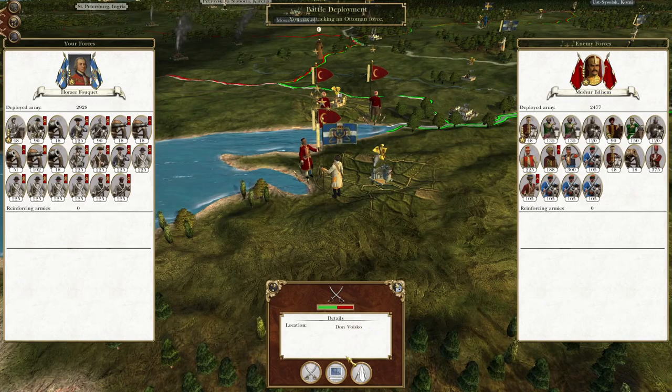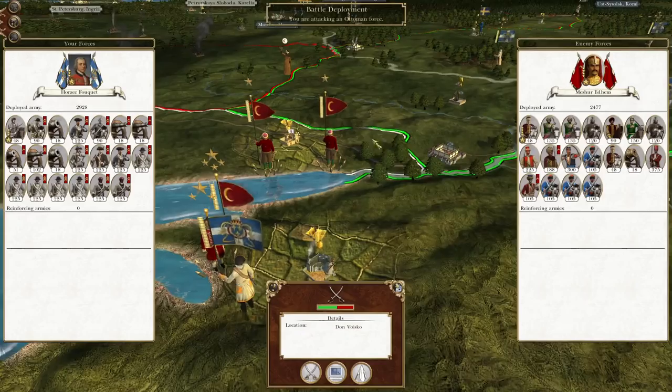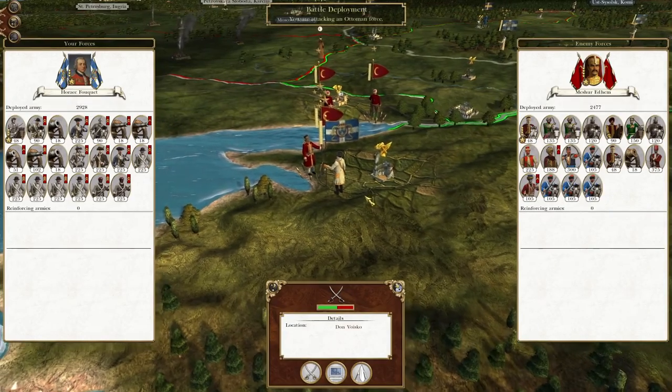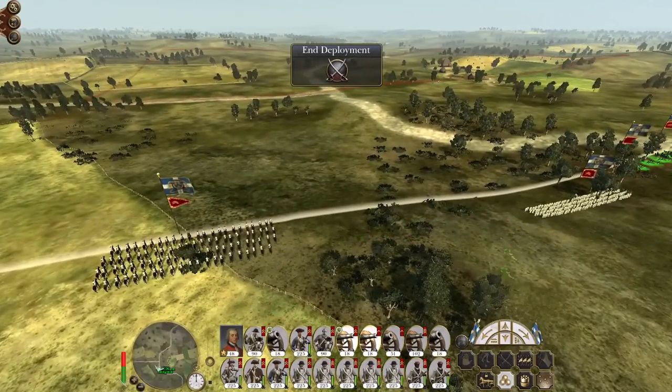To continue where we left off, we are attacking this Ottoman force that's currently sat behind our lines in the Don. As you can see our front line is moving up very handsomely deep into formerly Russian territory. We are getting fairly close towards the end game with this Louisiana campaign, but because we are now fighting some bigger factions it doesn't necessarily mean it's going to be over in a handful of episodes, as we are facing nations with fully defined military forces.